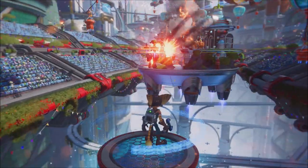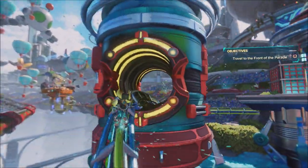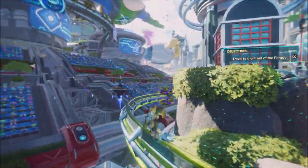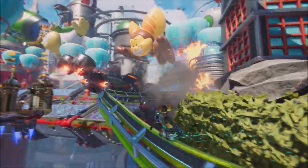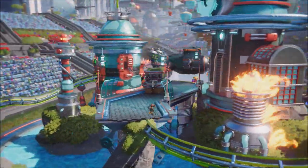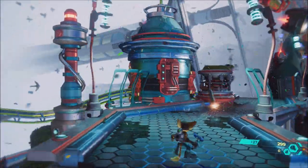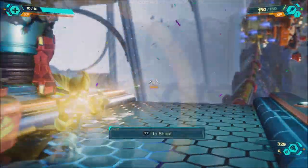One of the things coming tomorrow is control center customization. Players can now customize their control center more freely by rearranging or choosing which controls to hide or unhide at the bottom of the screen. Players can also now easily view and write messages to friends and parties directly from in-game via the control center. It will make it a lot easier if you're in the middle of a game, so you don't have to back out to the home screen to do that.